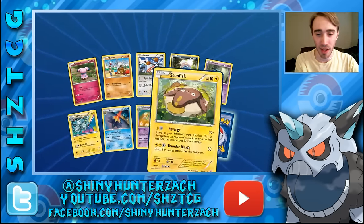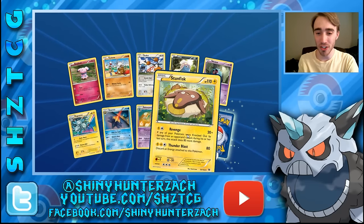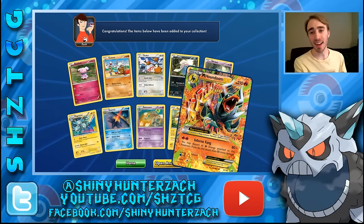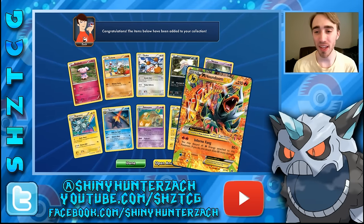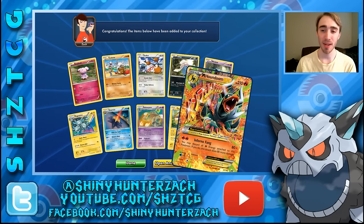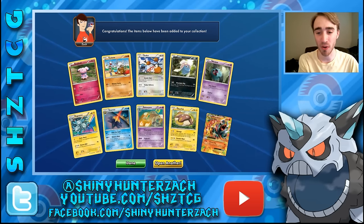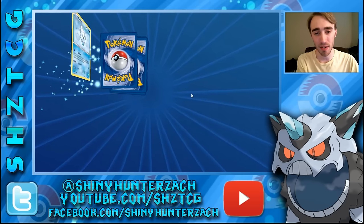We have a reverse Stunfisk, which is actually a pretty decent card — Revenge does 20 and then 80 more damage if your opponent knocked out your Pokemon last turn. And then our rare is an EX — we have a Mega Houndoom EX. I think people have actually played the regular Houndoom EX more than the mega, setting the mega aside in favor of the regular Houndoom because I think the regular Houndoom can mill your opponent's deck, can make them run out of cards. But still a pretty cool card to get.